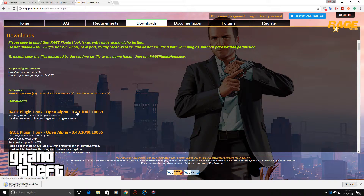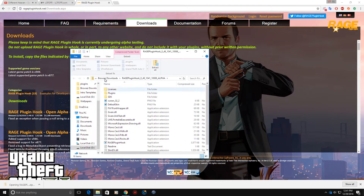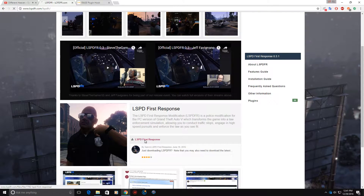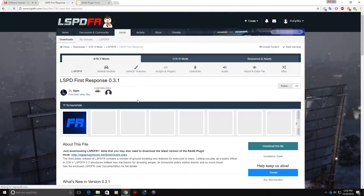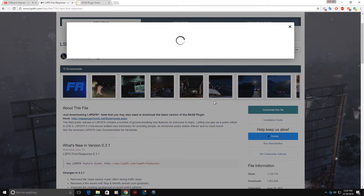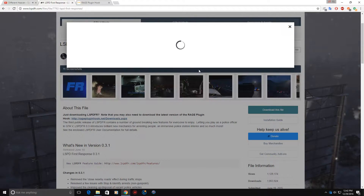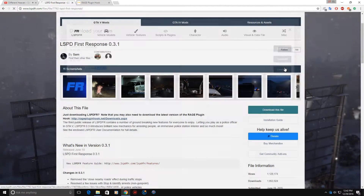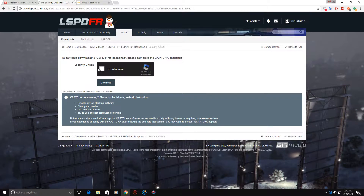You're going to click on this and then it comes up down here. Click on it, and then grab the RagePluginHook, and come to the LSPDFR.com. Come to LSPD First Response 0.3.1 - that's the newest version out at this time. Hit download, I'm doing the manual install, so download. Security check, download.